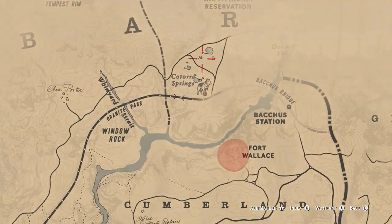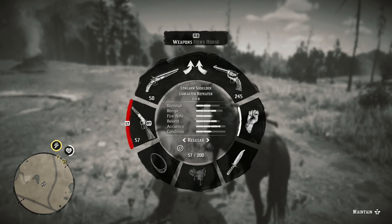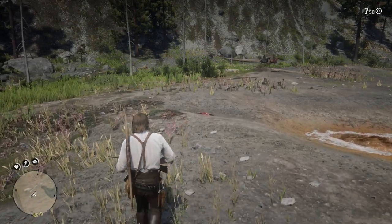Once you get to Katora Springs, you want to get off your horse and make sure you are equipped to take down this legendary wolf. I would suggest that you take any rifle you would like and also the bow and arrow.